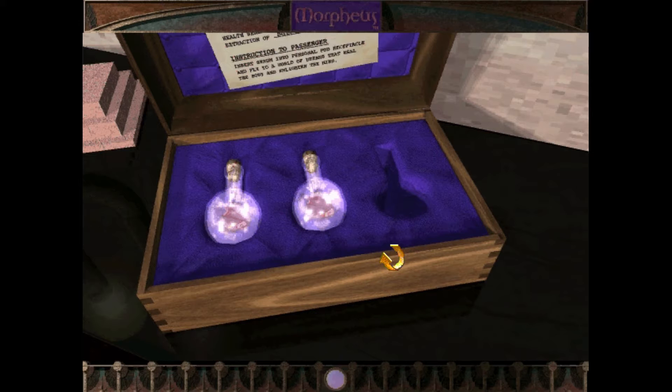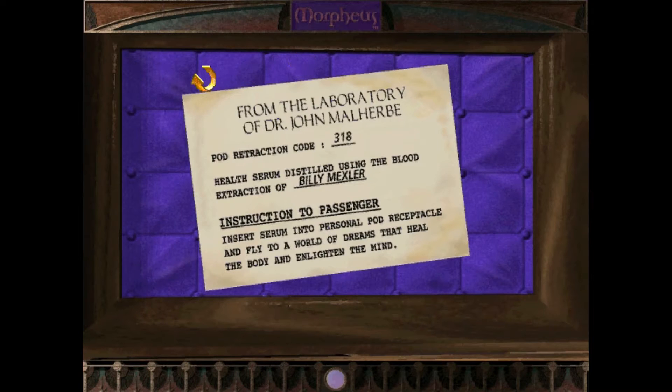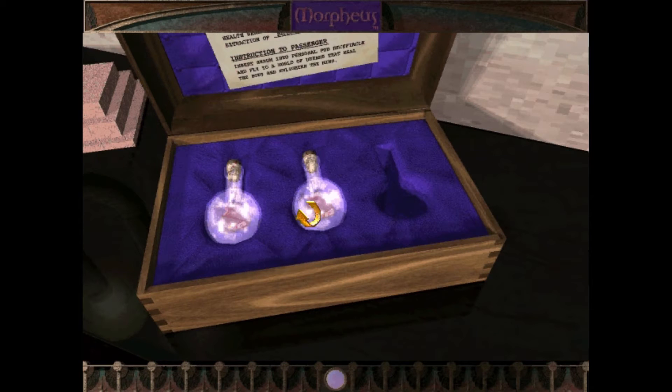Interesting that two vials are already down. There's an instruction there — can we read that? Yes we can. I'm going to have to create a little table here. So: person, room, pod, blood — at least that's what we have so far. Score these down and across. Mexler: room code 386, pod code 318, blood: yes. Health serum distilled using the blood extraction of Billy Mexler, instructing the passenger: insert serum into personal pod receptacle and fly to a world of dreams that heal the body and enlighten the mind. Progress.